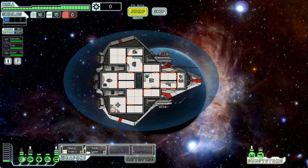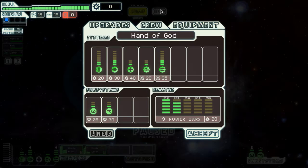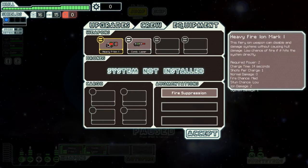We also do not have doors. We have airlocks — unlike Rock B, I think it's Rock B or Rock C that has no airlocks. But no door controls; we do have fire suppression. That's really all we got going for us is these two weapons. The heavy F-ion: the firing ion weapon can disable and damage systems without causing hull damage. Low chance of fire if it hits the system directly. Two power, 14 seconds, one bullet, two damage, but one system damage as well. That's pretty good. If you can get a bunch of those, you can just destroy the shields.